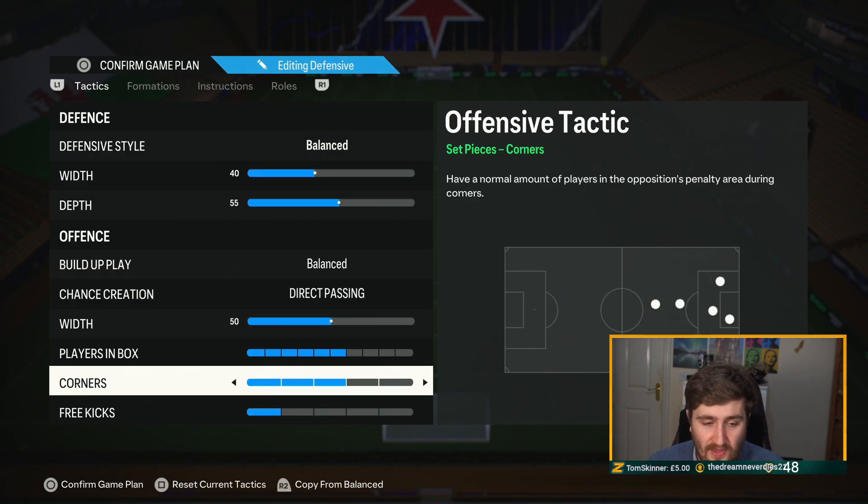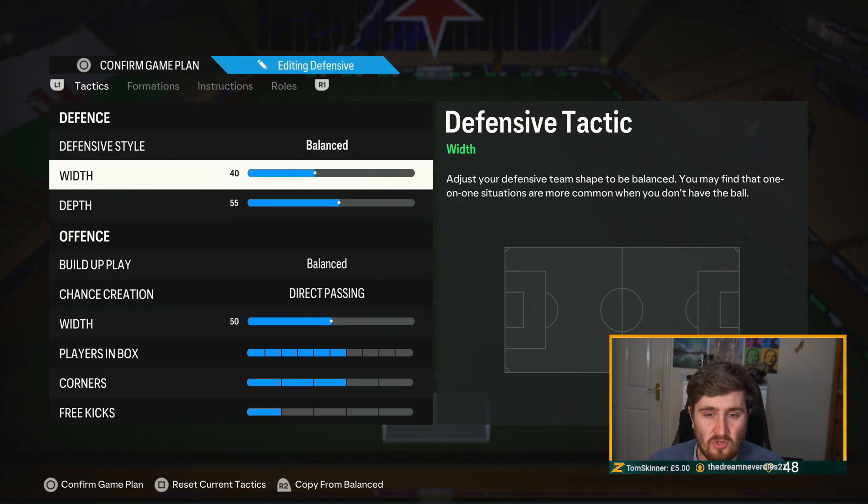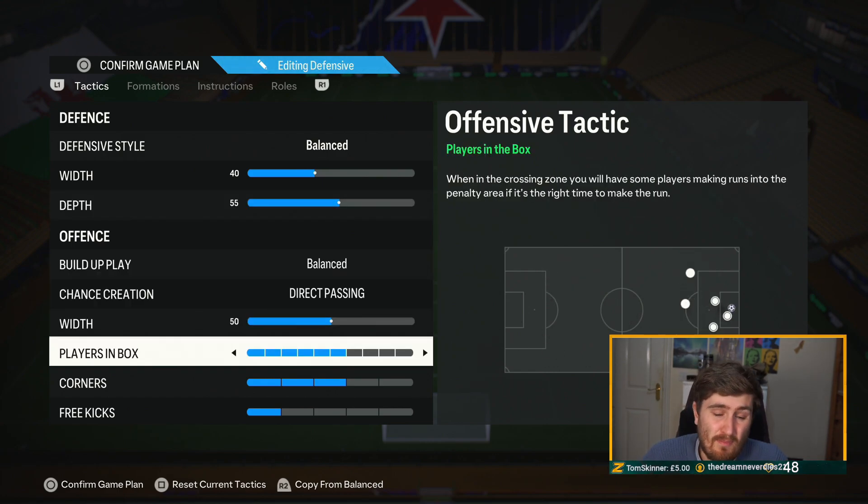When it comes to the tactics, I don't really change my width and depth that much between versions — they're very similar. The formation instructions are where I mix it up more. I find 55 depth a really nice hybrid between not pressing and pressing. The 71 depth I think is good and I definitely have a tactic for it, but I don't like it from the start — it leaves you a bit vulnerable against good players. At a lower level, 71 depth is probably a little more OP. Balanced direct passing — I still really like that and think that's the way to go for most formations.